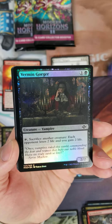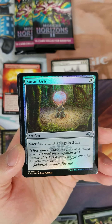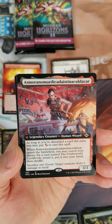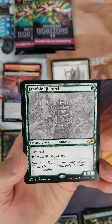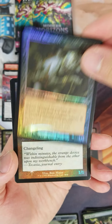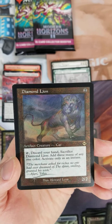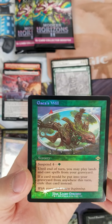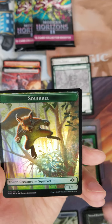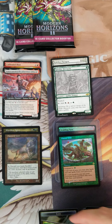Can we follow it up with pack number two? Scalding Tarn is arguably the best one to pull in that situation. Strike it rich, better uncommon, Zurn Orb borderless, Asmo showcase, Ignoble Hierarch — a couple of bucks. Diamond Lion — not a good hit. And can the back slot bail us out again? No. That was a bad one — that's a D minus. Ignoble Hierarch is maybe a few bucks, so probably a D minus, maybe a D. Not a good pack.